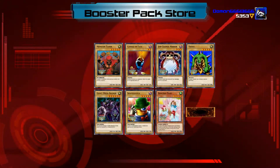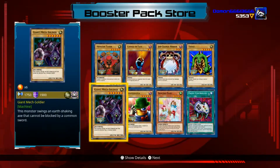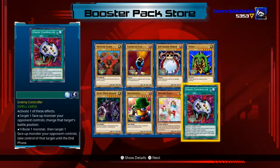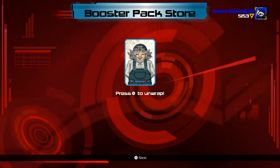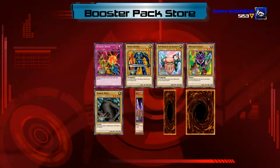Pack two — Master Tamer, Candle of Fate, Giant Mech Soldier. Nothing really too great, but whatever, gotta catch them all. Last pack — Regi Break, Heart Armor Supporter.